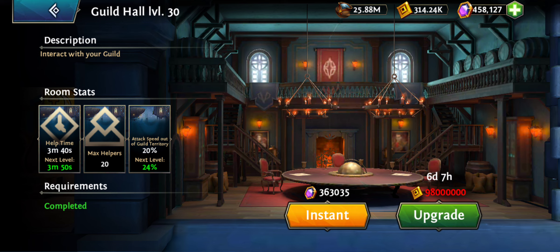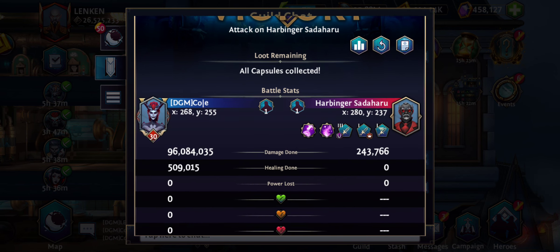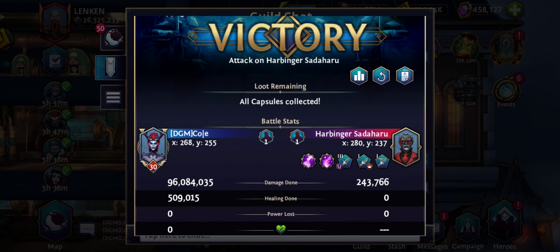First of all, you do more damage outside of your guild territory just by upgrading your guild hall high enough, so never attack a harbinger on your guild territory. The same goes when you use someone like Ulfuria — you get those bonuses when you fight outside, so don't fight a harbinger in your guild territory.